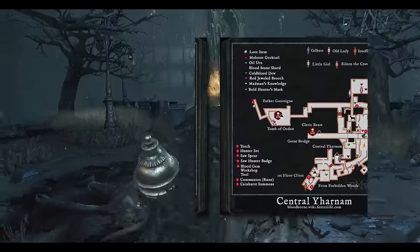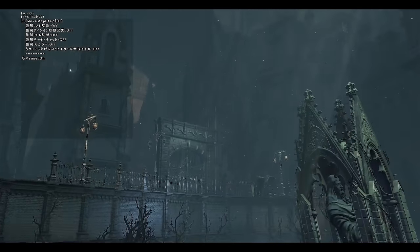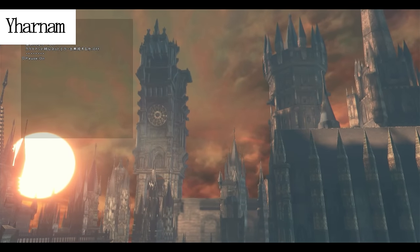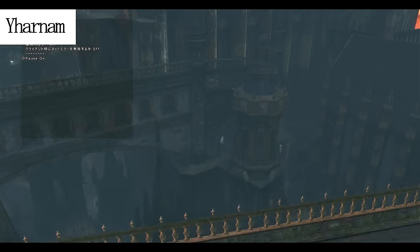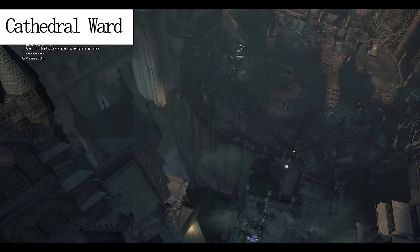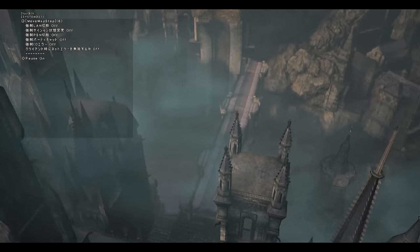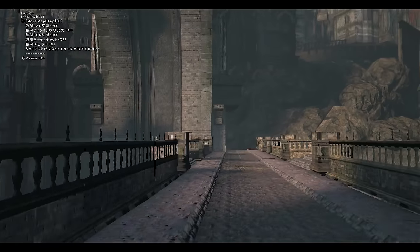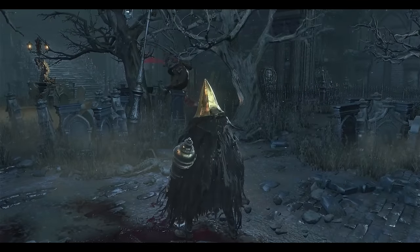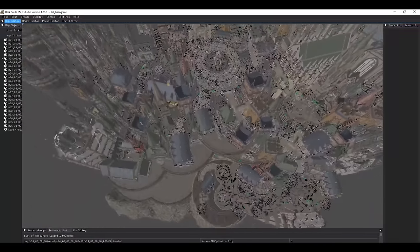What you see in the map of Yharnam and Cathedral Ward are completely different maps. From Tomb of Oedon up above you can see a chapel at the edge of the bridge - that's from Yharnam's map view. But when you look down from Cathedral Ward's map, the supposed open area is now enclosed by a cylindrical foundation. This means the Tomb of Oedon sky view from Yharnam's point of view will be gone. There's also a broken bridge merged with the foundation below, blocking off the path to Tomb of Oedon, and recreating that will change everything entirely.